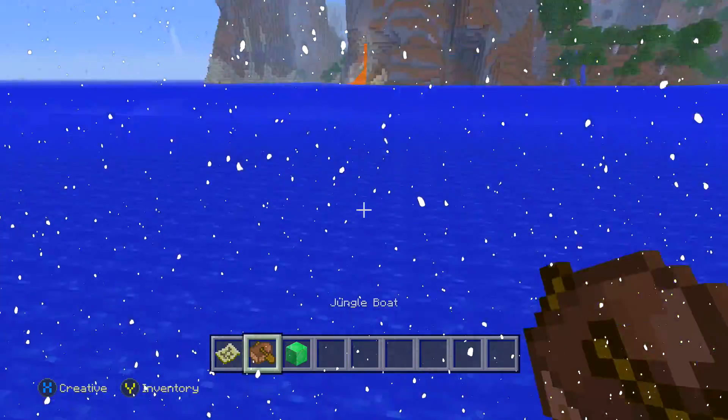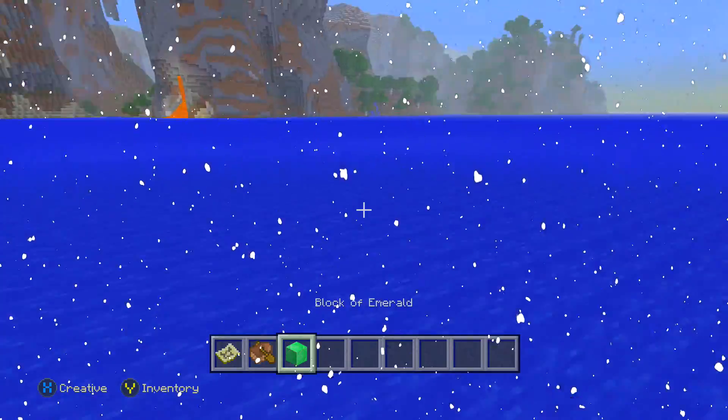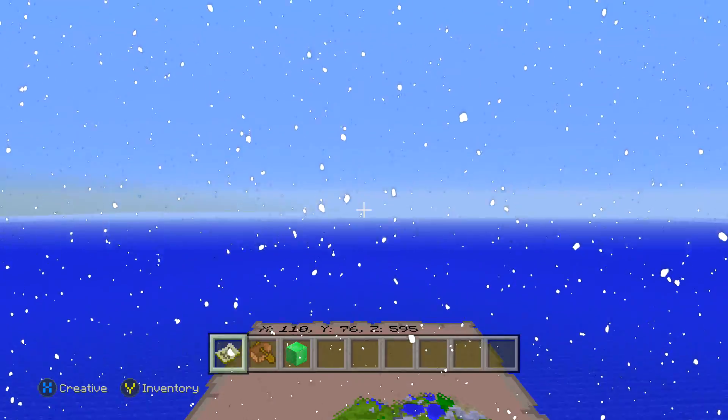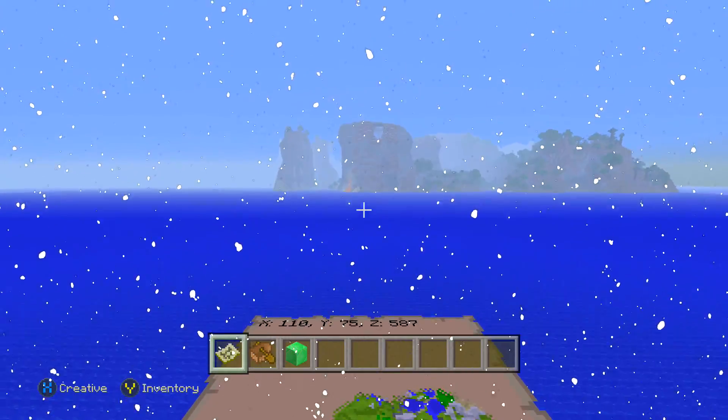You can't place blocks, okay, so that's a bit annoying. Can you at least put boats down? No, you can't put boats down. So we're going to keep on going over this way, and look at that guys. So that is pretty awesome, don't you think?